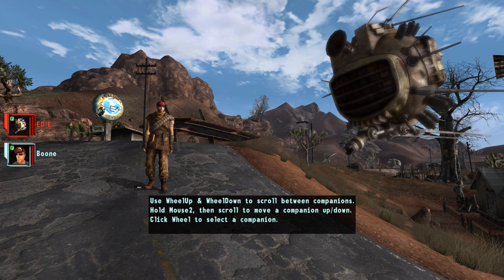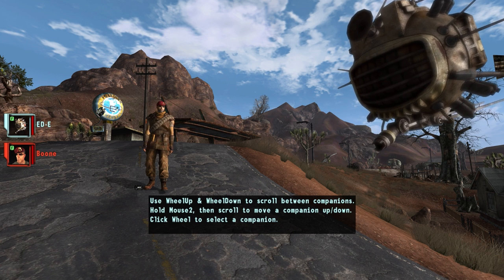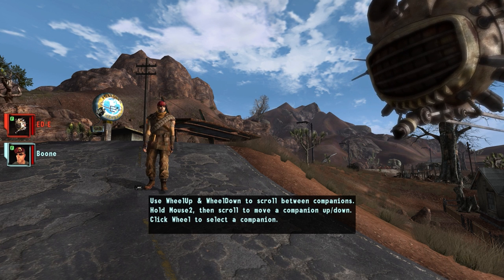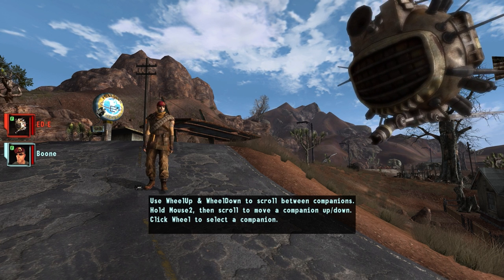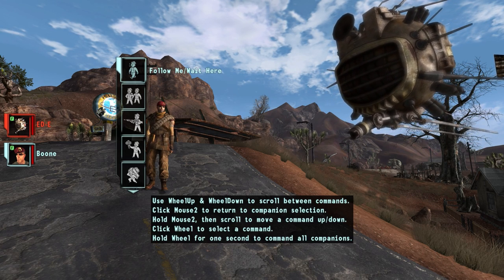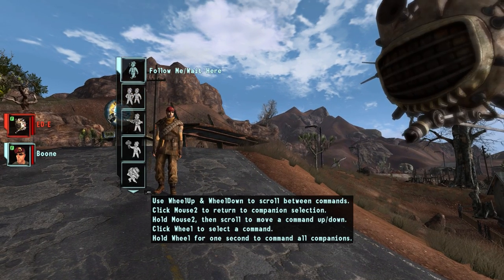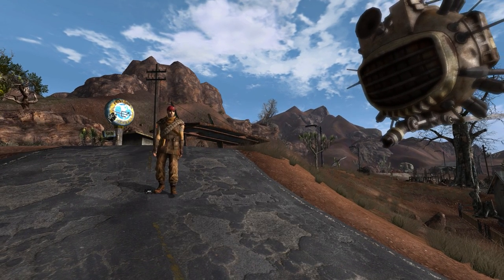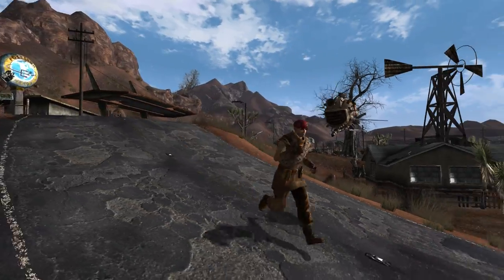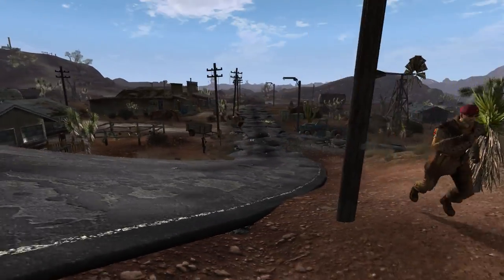If I use the mouse wheel to move down, I can now select Boone, and if I had more followers I'd be able to rotate through them all. I'm going to press the middle mouse button to command Eddie, and then tell him to stop following me by pressing the middle mouse button again. I release the key and it disappears, and as you can see Boone continues to follow but Eddie doesn't.